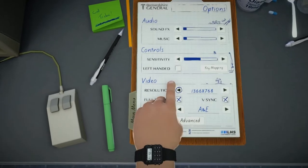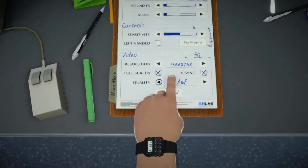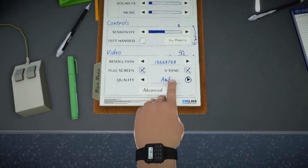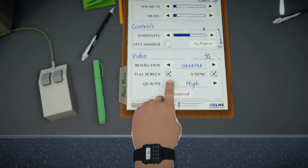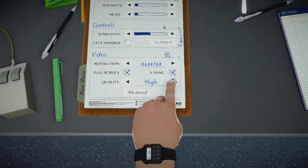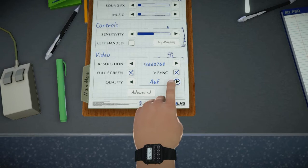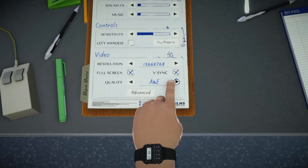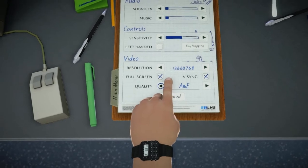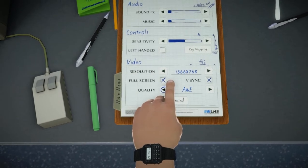In the options there is quality that we can change. There is Anniversary Edition quality and there is High, Medium and Low quality of course. Anniversary Edition means that you use the new updated graphics of this edition. When you click the others - High, Medium and Low - you use the older edition's graphics.